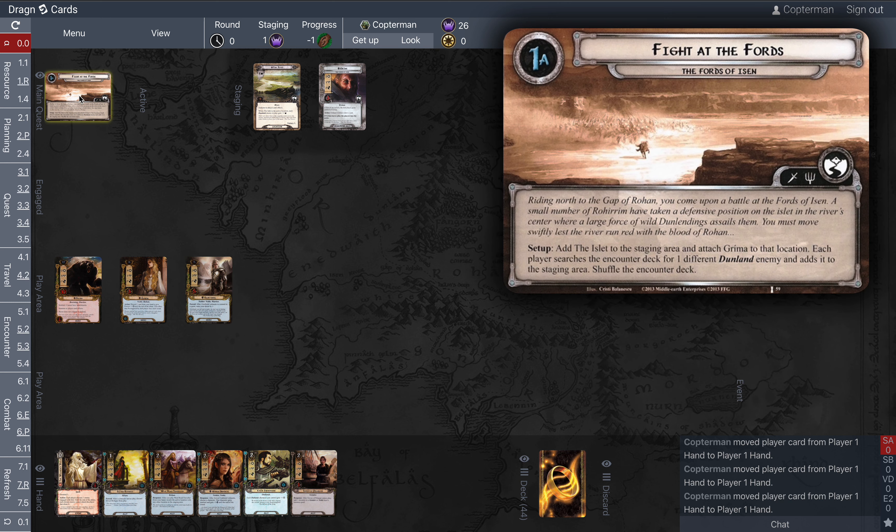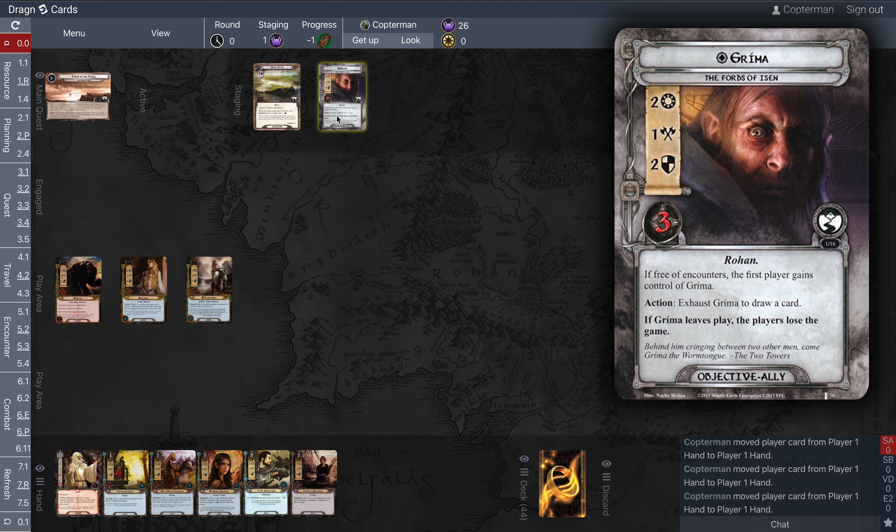Let's look at 1A — Fight at the Fords. Riding north to the Gap of Rohan, you come upon a battle at the Fords of Isen. A small number of Rohirrim have taken a defensive position on the islet in the river's center, where a large force of wild Dunlendings assails them. You must move swiftly lest the river run red with the blood of Rohan. For setup, we add the islet to the staging area and attach Grima to that location. This is Grima Wormtongue — before the Lord of the Rings events — so he's not yet known to be a traitor, and is an ally at this point.